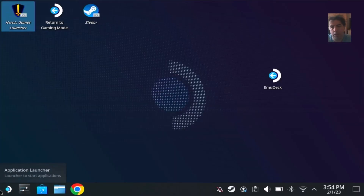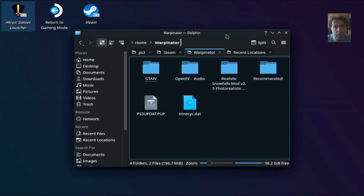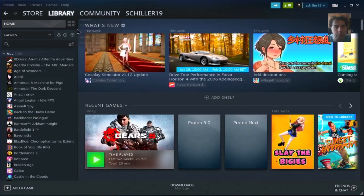It seems those steps aren't enough. We'll need a final step where we have to download a new DLL. I used the instructions on ProtonDB. You will need to establish a connection or download it directly to the Steam Deck. I transferred the DLL file I downloaded from the ProtonDB instructions into the Warpinator folder. Now it's not here anymore because I have pasted it elsewhere.